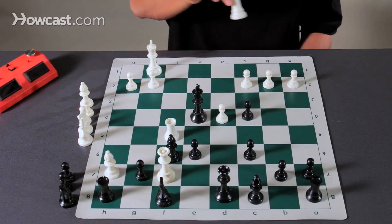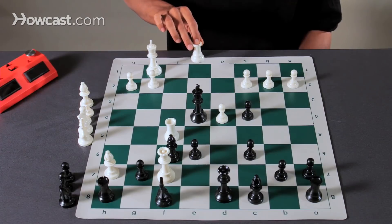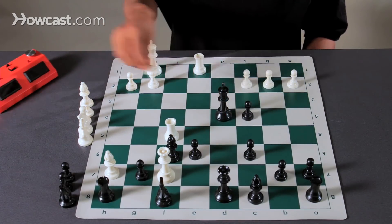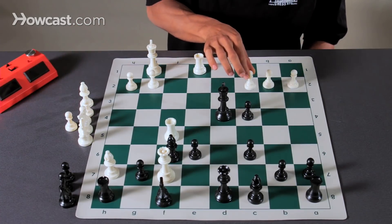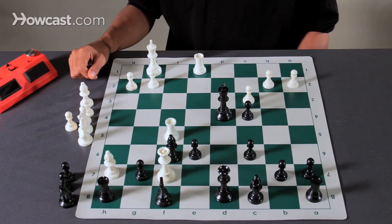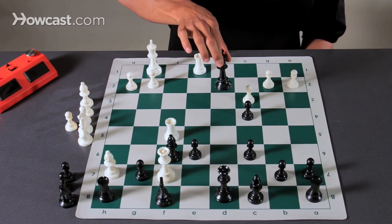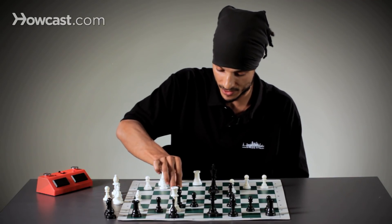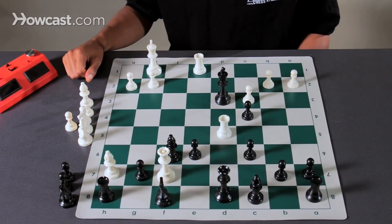Now we introduce again a new attacking weapon: rook A to E1, check — sacrificing a pawn. Now white hits him with C3 pawn, check. The king has one move: D3. And now to end the game, we have rook to D5, double check.